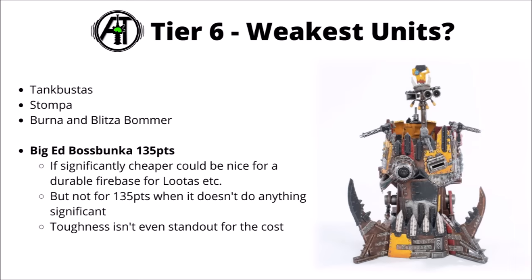Finally for the lowest tier, the Big Head Boss Bunker at 135 points — an Orky fortress. It does have a big firing deck and is at least somewhat tough, but 135 points is just too much. You may as well have them fire out of a cheap truck for 50 points, which is also mobile. It does have a little bit of inaccurate shooting and helps out with Orky leadership a tiny bit, but nothing that really justifies 135 points.